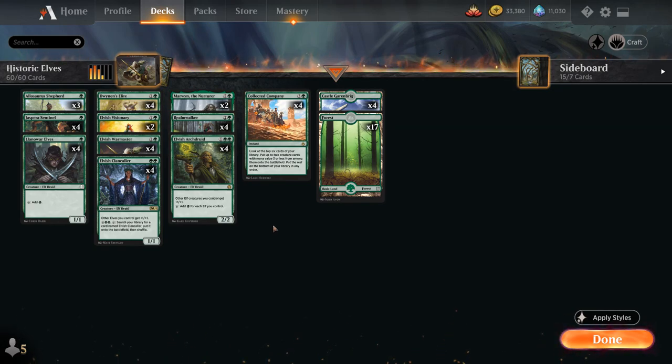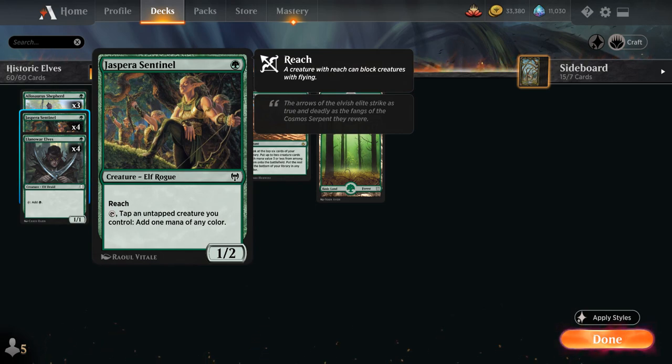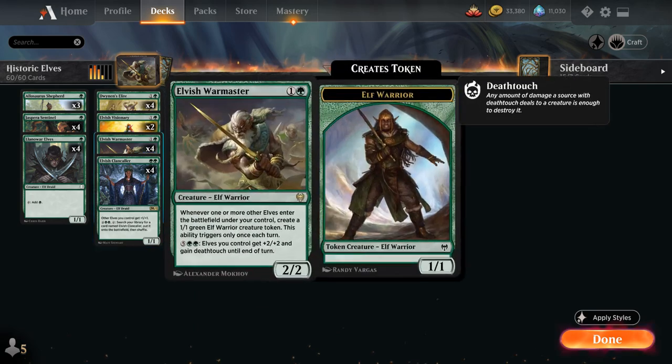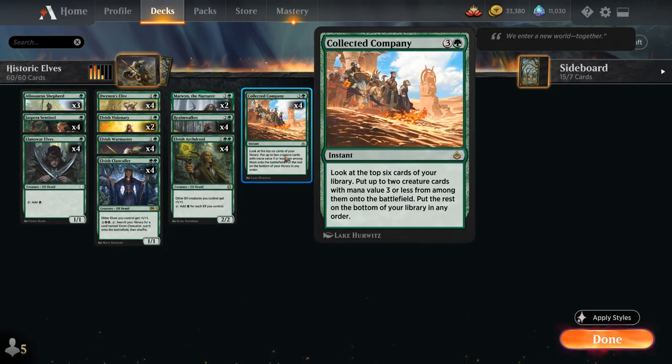The deck got a ton of new additions in Kaldheim, with the 1-mana Parasentinel, a 1/2 with Reach that can tap alongside another untapped creature we control to add 1 mana of any color, giving the deck an additional 1-mana accelerant. At 2-mana we've got Elvish Warmaster, a 2/2 saying whenever one or more other Elves enter the battlefield under our control, we get to make a 1/1 green Elf Warrior creature token. This ability triggers only once each turn, but we can potentially trigger it during the opponent's turn as well, thanks to Collected Company.